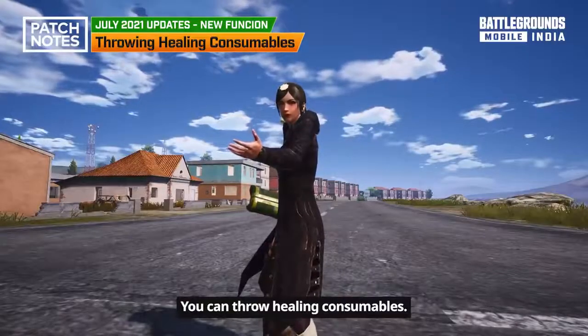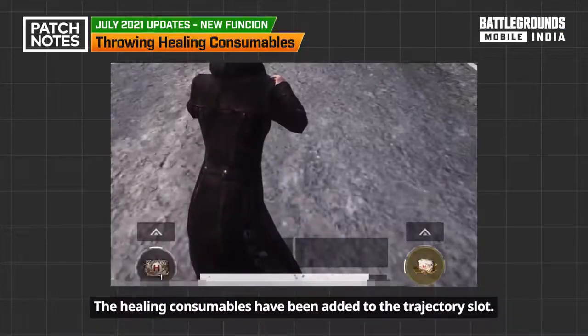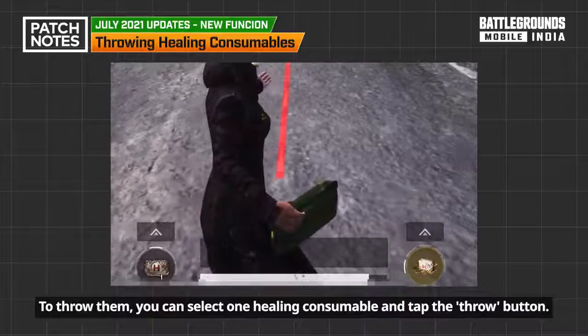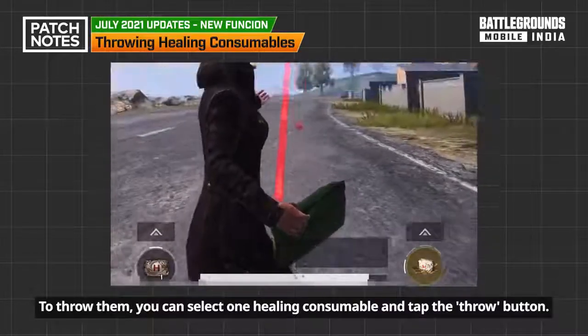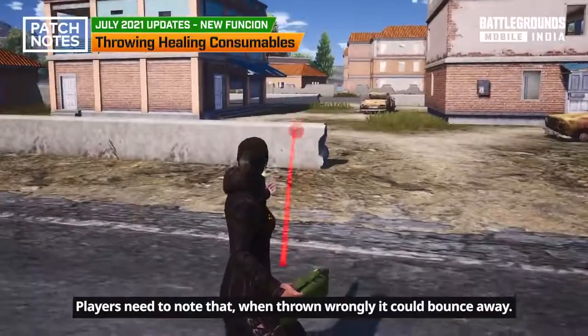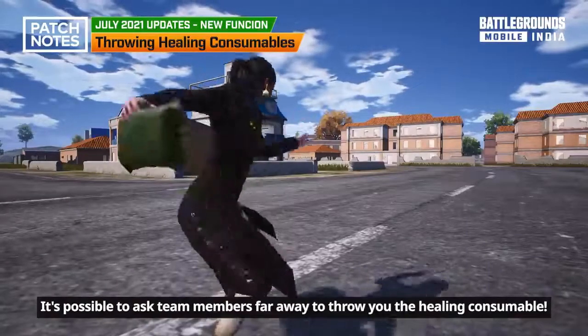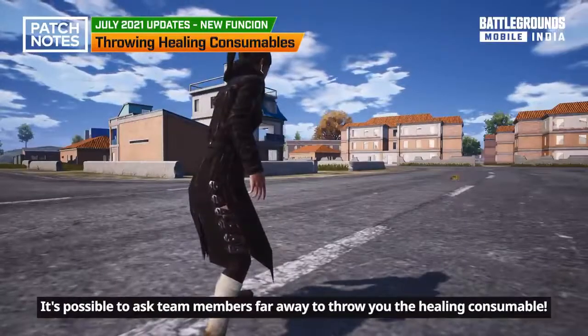You can throw healing consumables. The healing consumables have been added to the trajectory slot. To throw them, select one healing consumable and tap the throw button. Players need to note that when thrown wrongly, it could bounce away, so please pay attention while using this feature. It's also possible to ask team members far away to throw you the healing consumable.